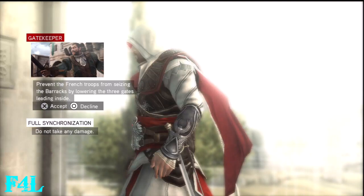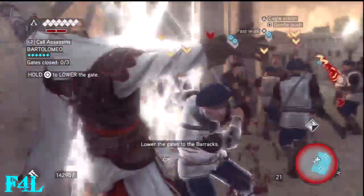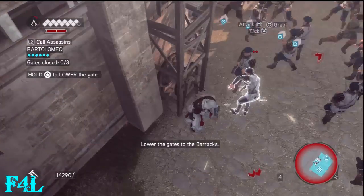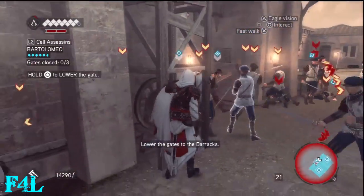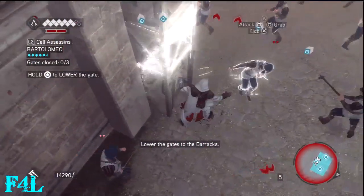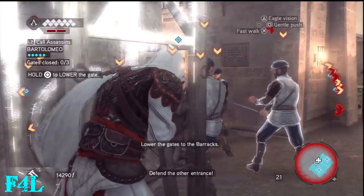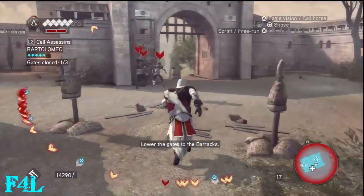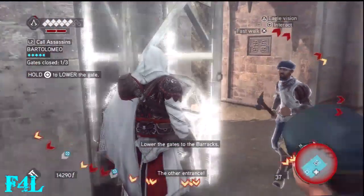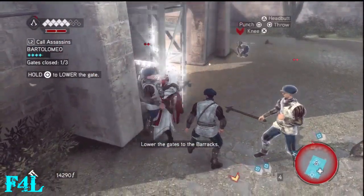Assassin's Creed Brotherhood Memory Sequence 6 - this is Gatekeeper. Getting 100% sync on this mission is total bullshit because I've gone through this one five times before and it's impossible to not get hit. When you manage not to get hit, usually Bart ends up dying on you and failing the mission.